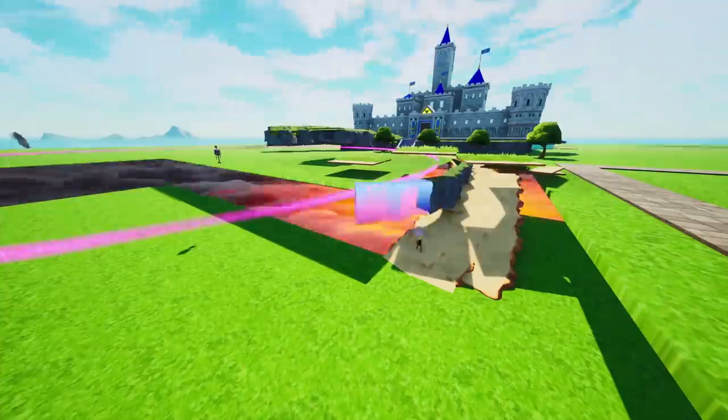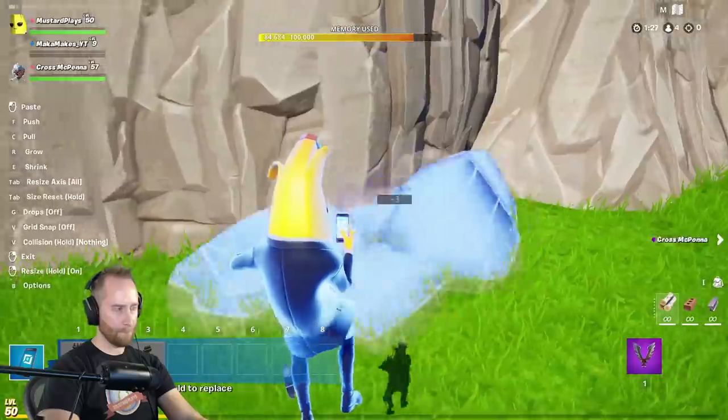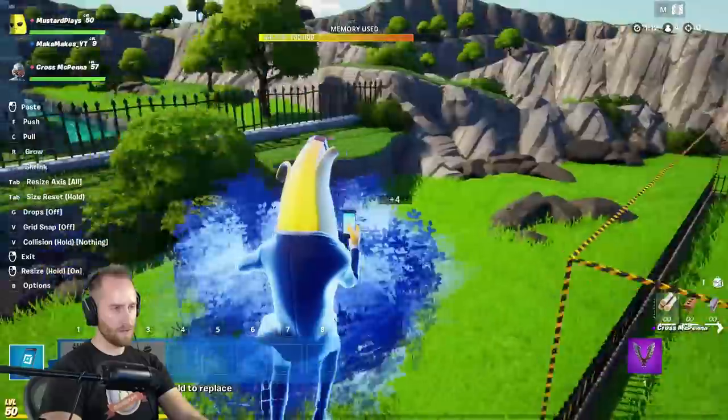The last thing I did was help finish the terrain in the top part of the map. I built the path that leads up to the castle. Then after putting a few trees, bushes, and grass around the map, we were done.